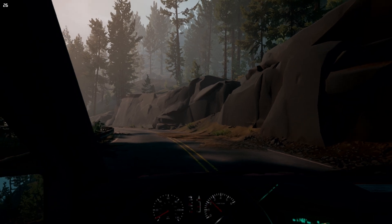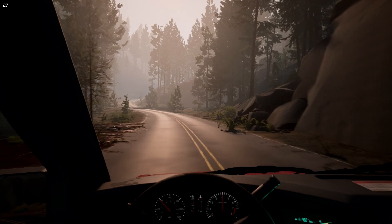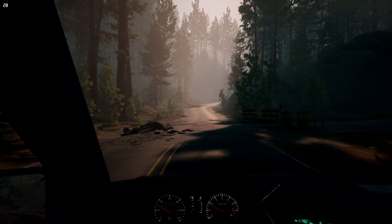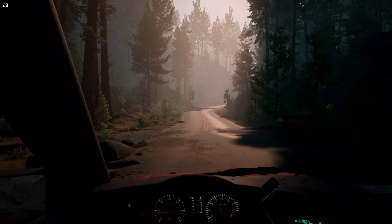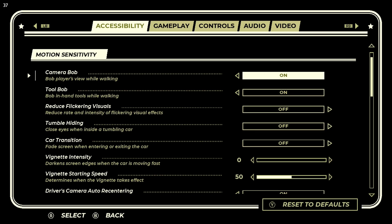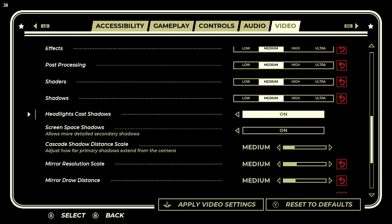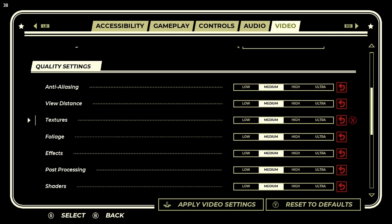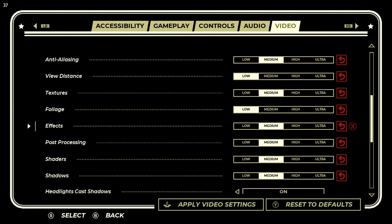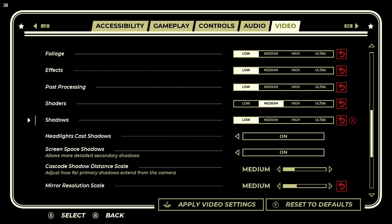That looks better but we're getting around 26 FPS - can we at least get 30? It's not looking good. So we're going to have to play with specific settings. Let's go back to video settings and take a few things down to low that we know tend to kill Steam Deck games: view distance, foliage effects, and probably post-processing shadows. Let's see what that buys us.